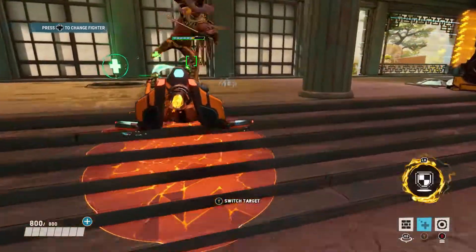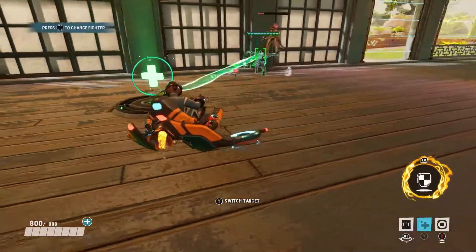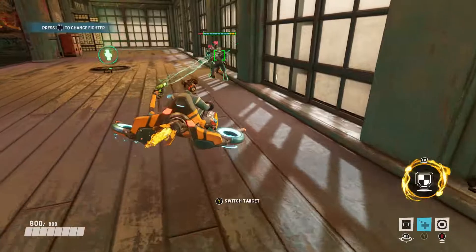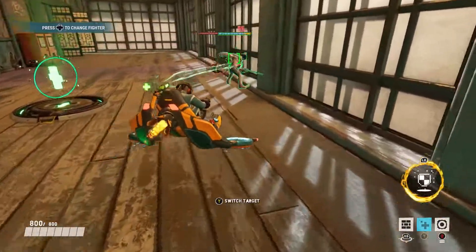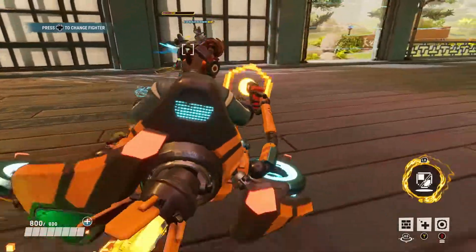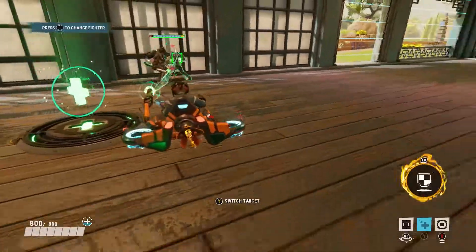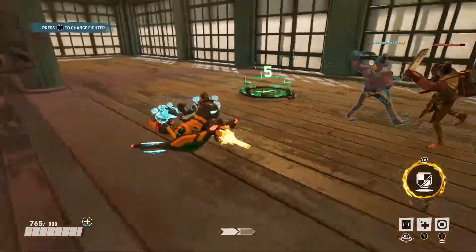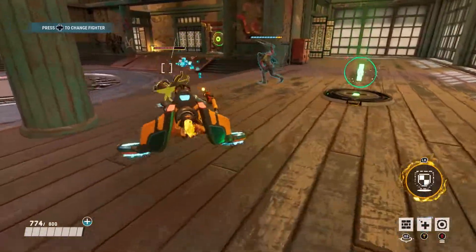The next ability is Recharge, which is literally the most-used ability on Zero Cool. You have to stay constantly healing your teammates with Recharge, but you cannot spam it too much because the beam does go down to zero if you're just holding it down. You have to ration it. It's like a Mercy beam, but the beam runs out - it doesn't have a cooldown, but it does deplete. You have to stop using it so it can recharge a bit, then start using it again. This is a very great ability and the one you'll play the most with Zero Cool.